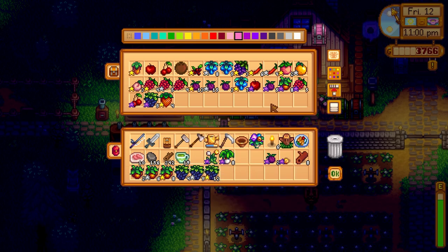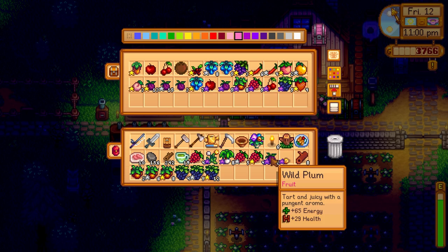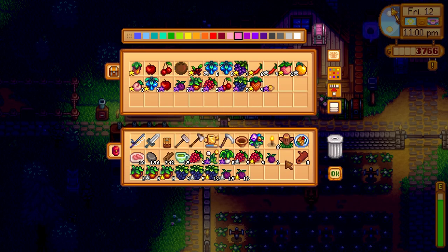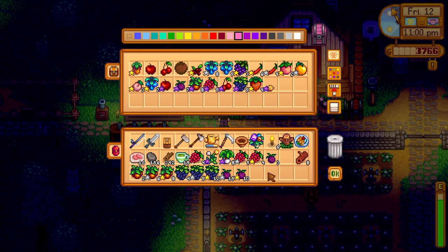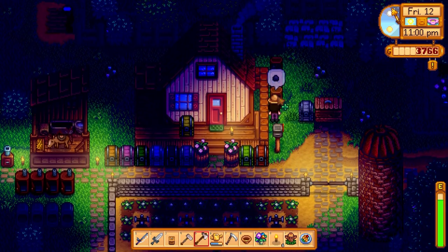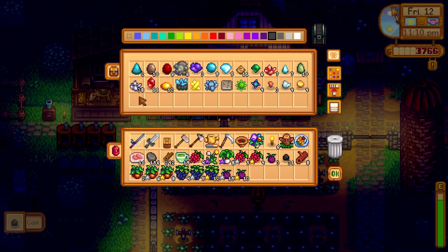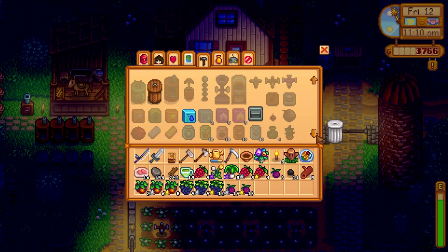We've got iridium salmon berries — grab these. Iridium wild plums — take those out. And an iridium apricot. I don't think we've got a non-iridium version of that, actually. Let's go grab this coal and tuck that away. With the remaining wood and stone, let's see how many preserve jars I can make. I can make three of them — brilliant.